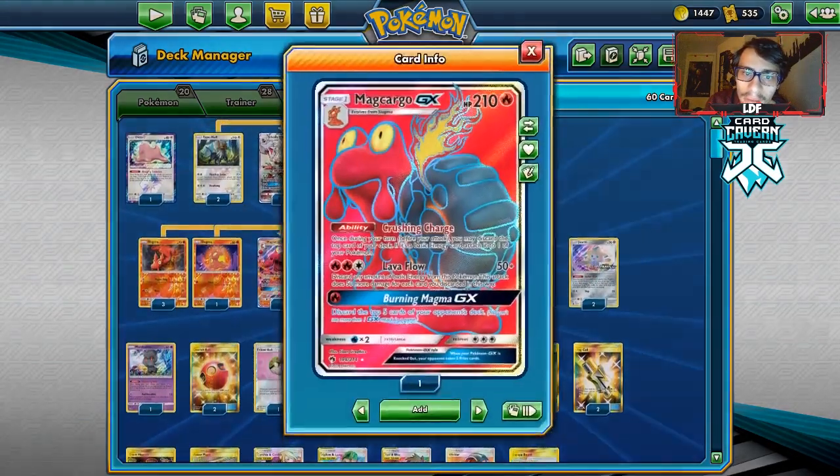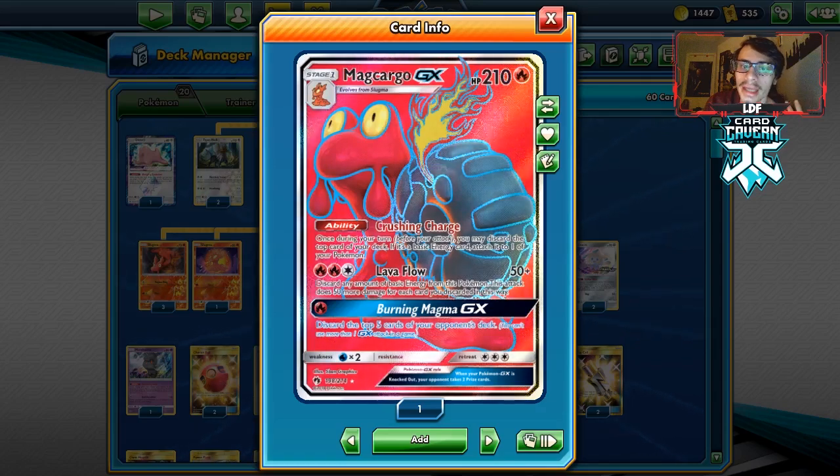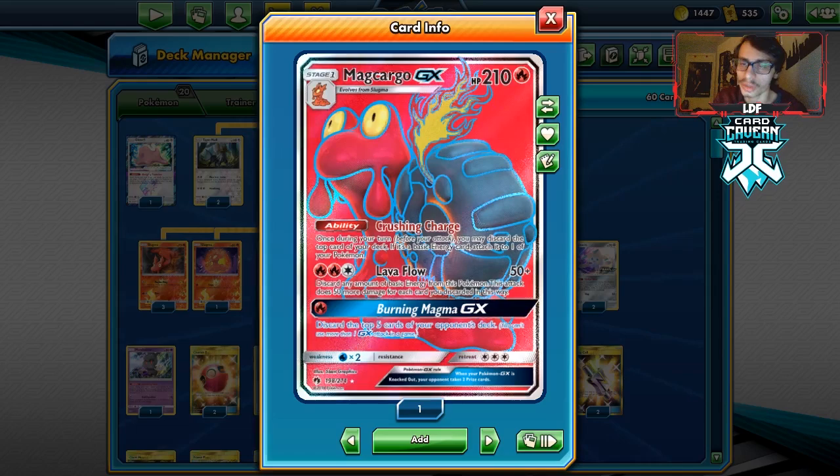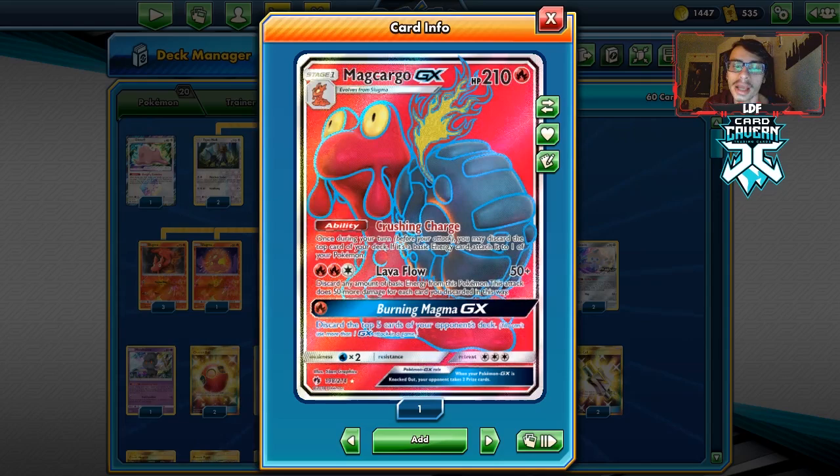So what does Makargo do? We're going to be using Lava Flow, and it can do an extra 50 on top of the energy you're discarding. That is honestly why this card is good — because you only discard four fires, you're doing 250, which will knock out quite a few tag team Pokemon. And if you discard five energy, which isn't too hard to reach thanks to cards like Welder, Red, and Blue, we're doing 300 damage.